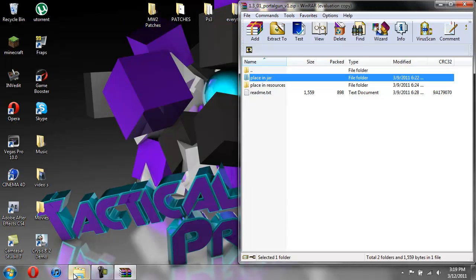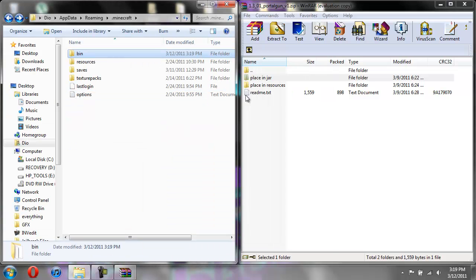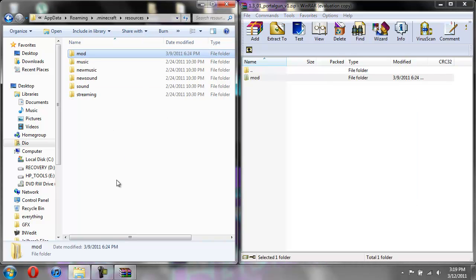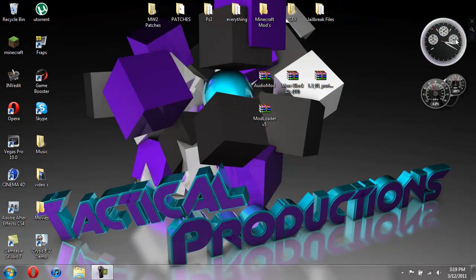You should have minimized your dot Minecraft folder. We're going to need to go into place in resources for the portal gun, then open up resources, and take the folder called mod and drag it over. That's it — now you can go in the game and enjoy messing around with the portal gun.